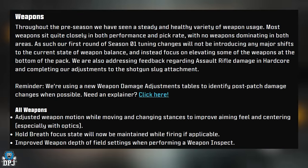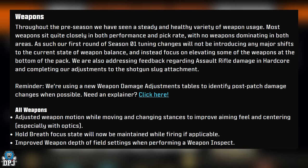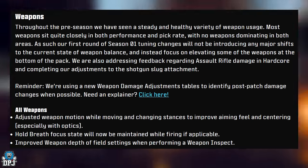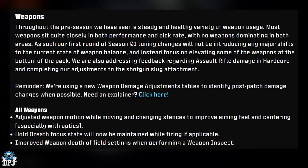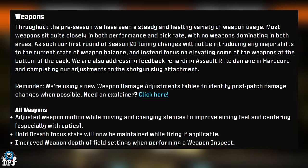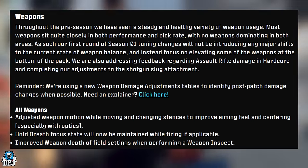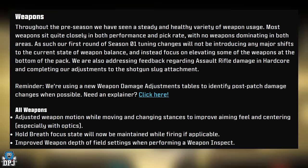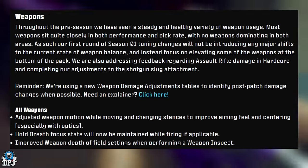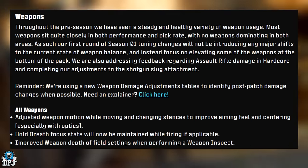Weapons section — there are a lot of changes here. Many players thought these were coming. There are changes to the AEK, and I'm glad to see some sniper buffs across the board too. All weapons had weapon motion adjusted while moving and changing stances to improve aiming feel and centering, especially with optics. Hold Breath focus state will now be maintained while firing. Improved weapon depth of field settings during weapon inspect.